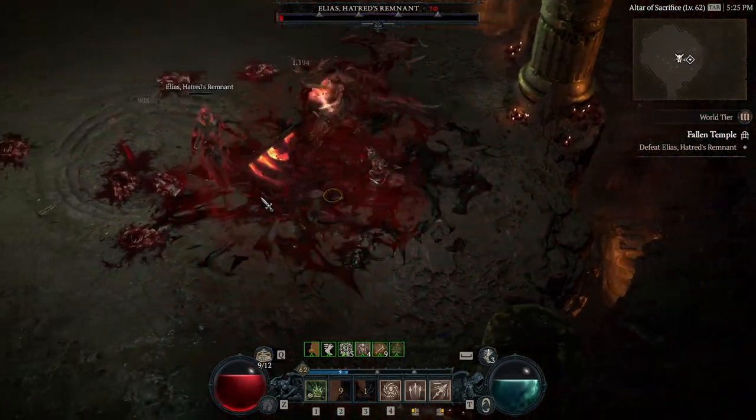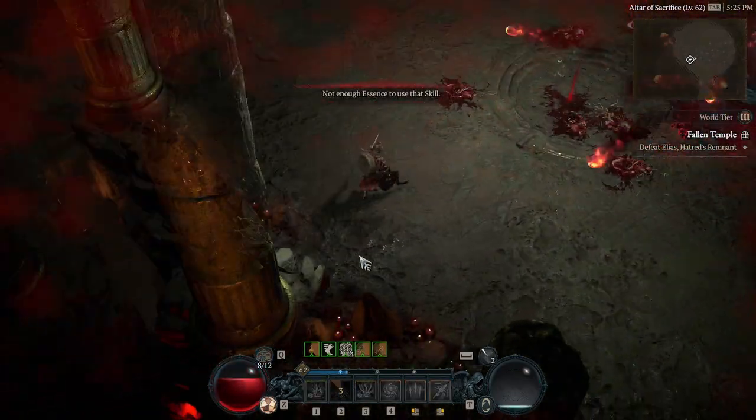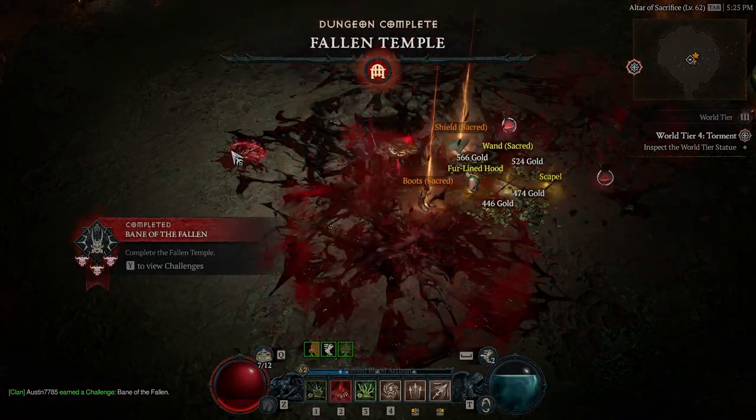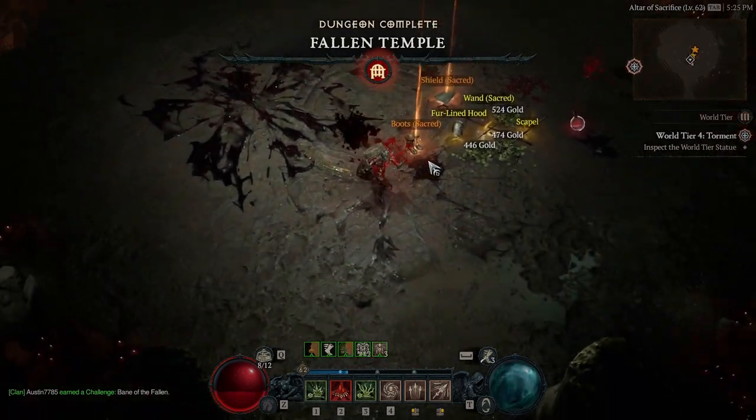But with some nice bursty damage, a little bit of sustain and stability, and a nice little 25% movement speed buff, you'll be able to get through your World Tier 4 Capstone dungeon.